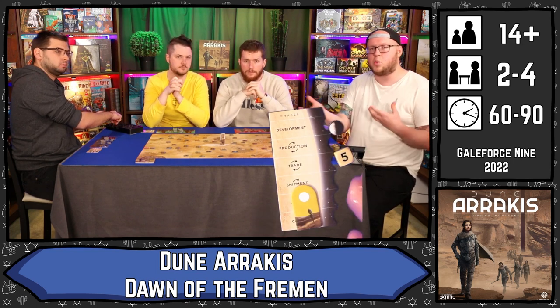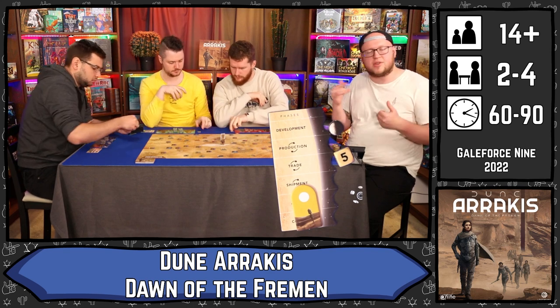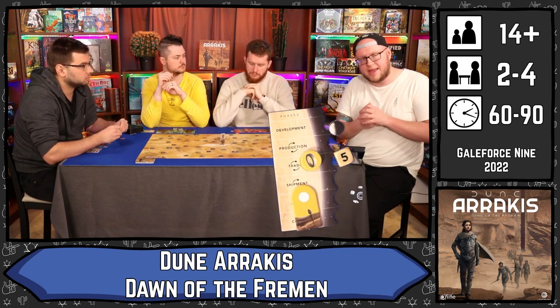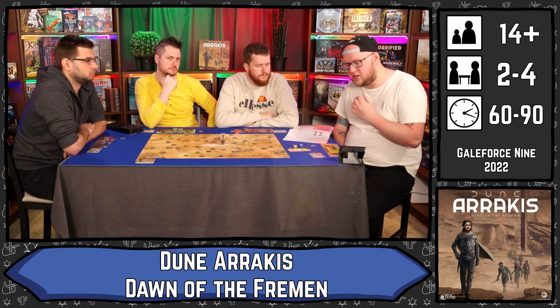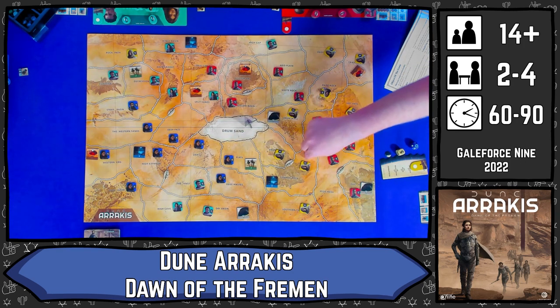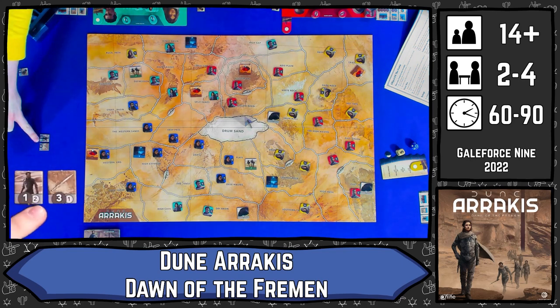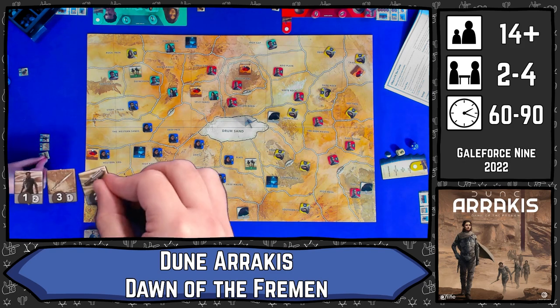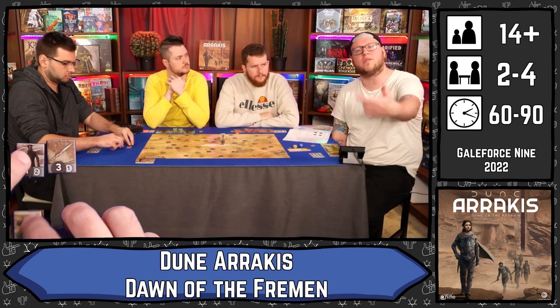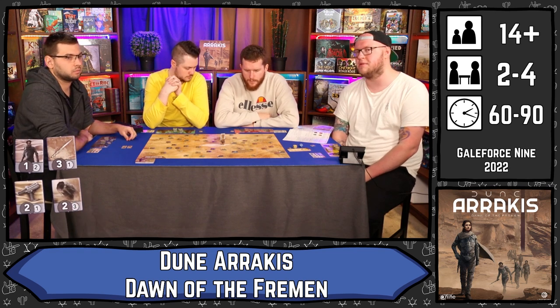In the trading phase you can trade things one for one. Unless you're in an alliance you're just trading resources or tokens one for one, including water debt tokens. In the shipment phase you can move things around the board. Most things only have a movement of one, so you grab your resources and move them one at a time. But with stillsuits, crysknives, and worms you can move things further. You can pay water debts to move through someone else's territory — if they have given you a water debt through trading or combat, you can give it back to move through their area.